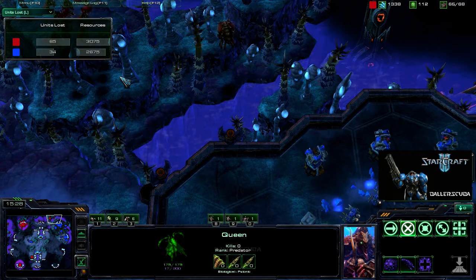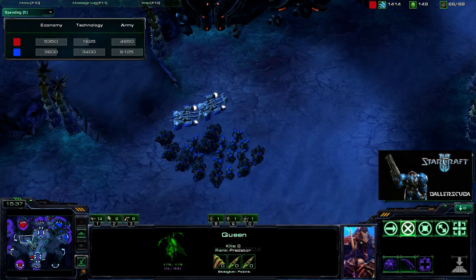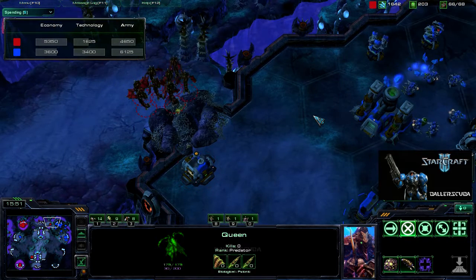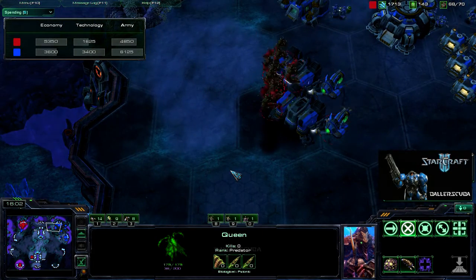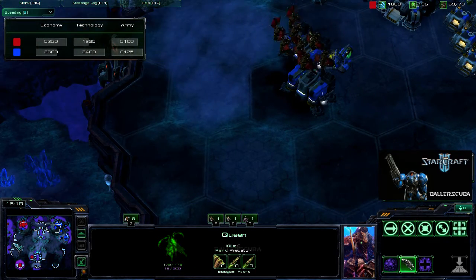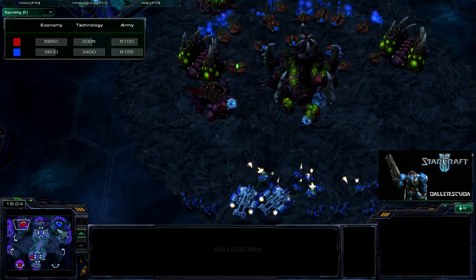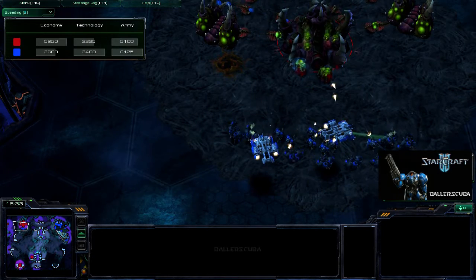Not a commanding lead in units lost, but I do have the lead there as well. I've also spent more on army. I'm moving out with a small force here, no siege tanks. The zerg player is playing a little smart with their mutalisks — I do admire that. Mutas so often will just go for the mineral line, then once they see missile turrets are up, they'll run away, not realizing there's plenty of room to get around without any anti-air. Mutas don't do a lot of damage to buildings whereas marauders do.